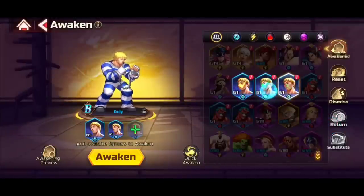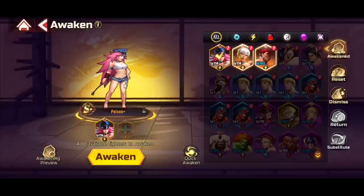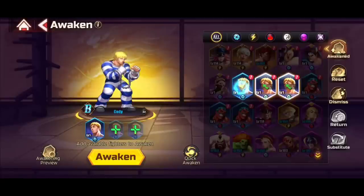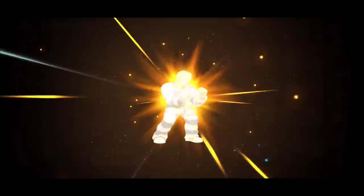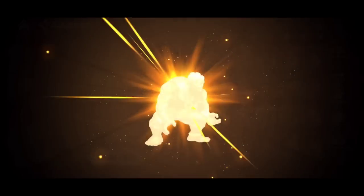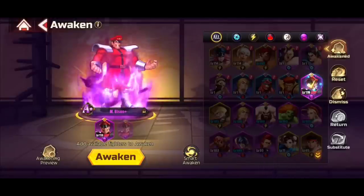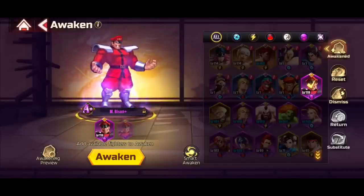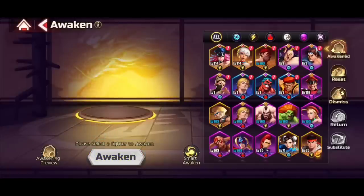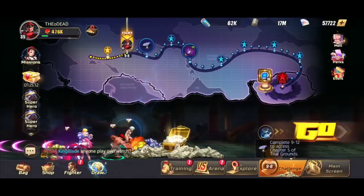These bonds exist for every single character, so it really incentivizes building up characters you might otherwise ignore — at least trying to rank them up. Ranking up your characters is very important. Under the Awaken tab — using Cody as an example — you can feed duplicate fighters to rank them up to the next tier. The amounts and what you need change based on the rarity of the fighter. An S-plus like Poison is expensive to advance, while a common Cody is much cheaper. Characters like Bison require an A-plus copy to advance, so some are pricier to build than others.